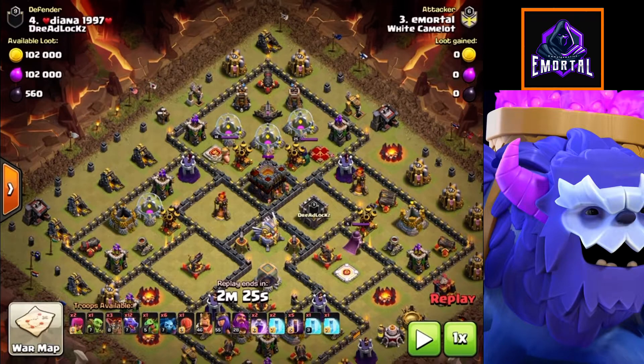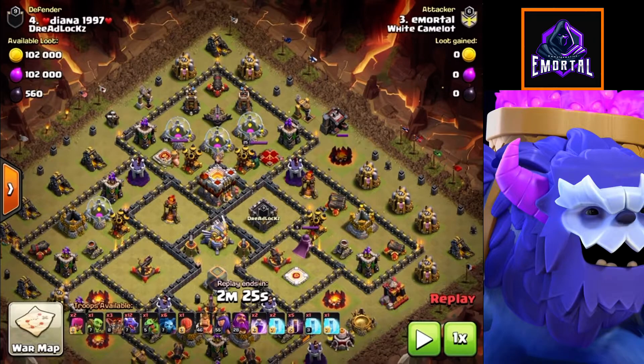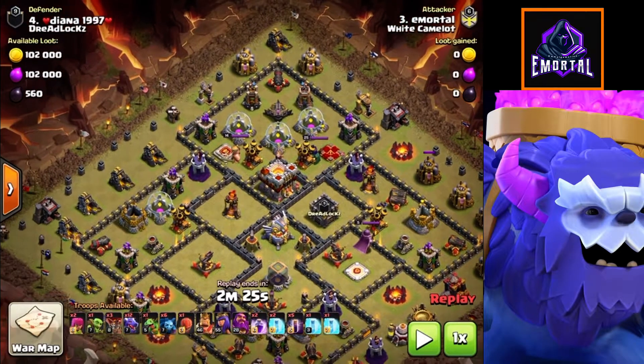Next we need to start creating our pathing. We are going to be deploying our king to the left side of the base and dropping our queen to the right side of the base. Our targets are: we ideally want the queen to take out the enemy queen, the wizard tower, and hopefully the single inferno, as well as clearing some buildings to the right.